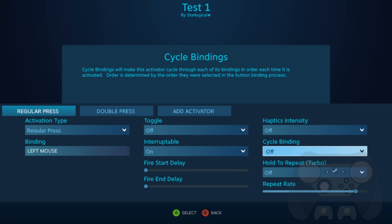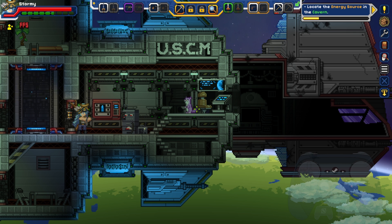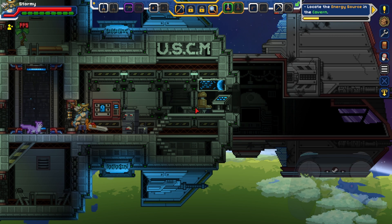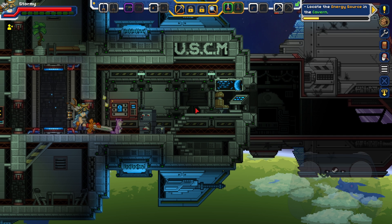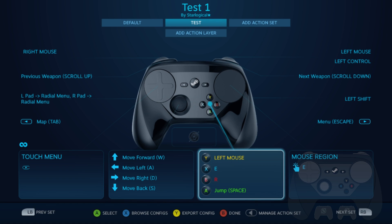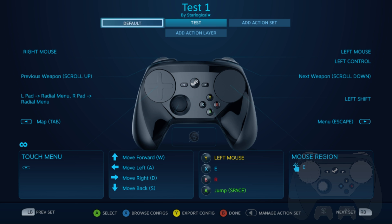You can also set multiple activators on a single button. On my Y button, I have both a regular press and a double press bind on it, and they both do different things. The regular press is just a regular press, and double press toggles it on and off. You could also do a start press and release press binding: start press presses the left mouse button, and release press presses the right mouse button. All of this is very cool, but at times I struggled to figure out where I could put these in my controls.